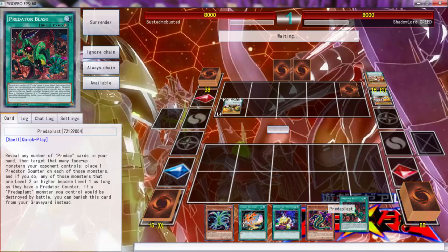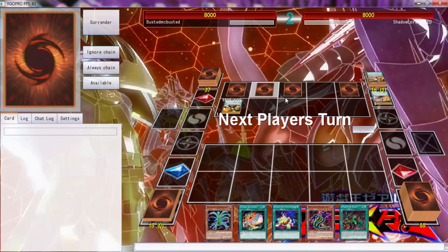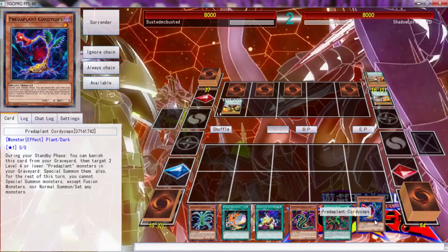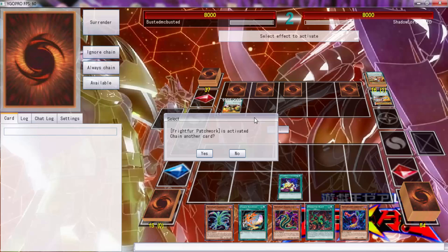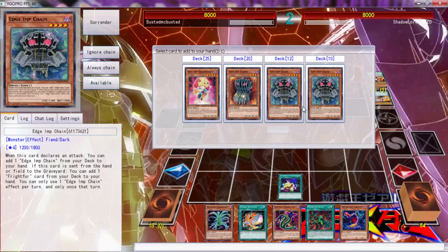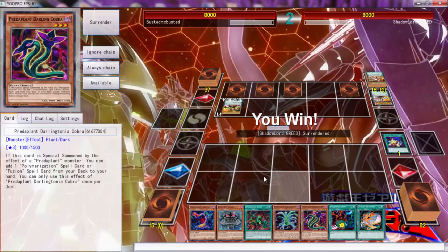With that being said, we could possibly do a lot with this depending on what we draw. That hurt. What do you do? Okay, that doesn't do anything for us. We don't need a tuner — not at all. We can go ahead and grab Fusion Substitute — no, we need Polymerization and a Gem-Knight Chain.